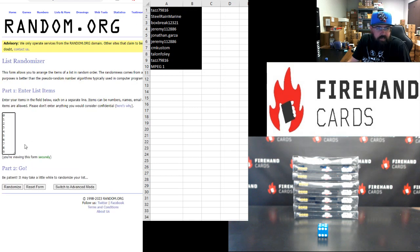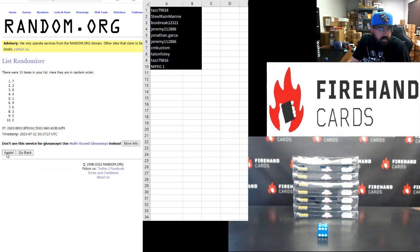Zero to nine, top to bottom, five clicks. One, two, three, four, five. One top, five bottom.